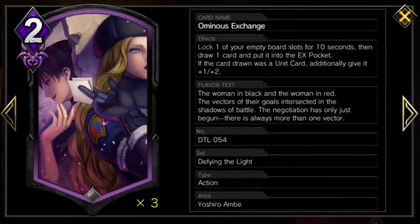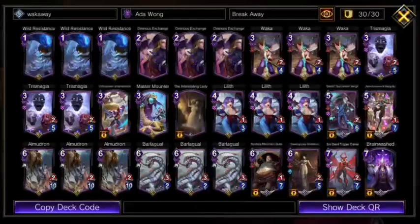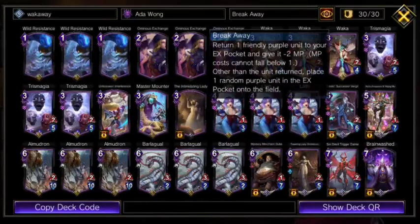Ominous Exchange is our best turn one play besides Wakka. These three cards are our only way to set up Breakaway outside of the hero art itself, so don't waste them.